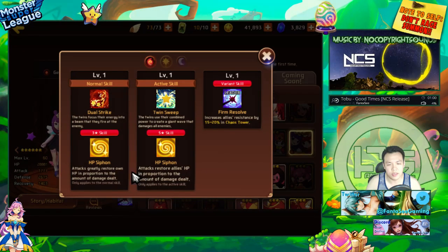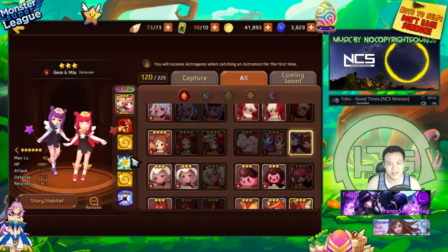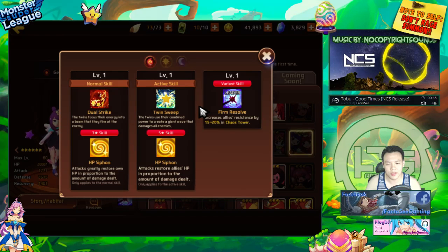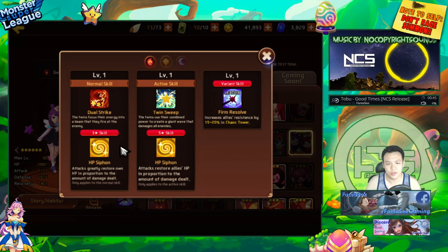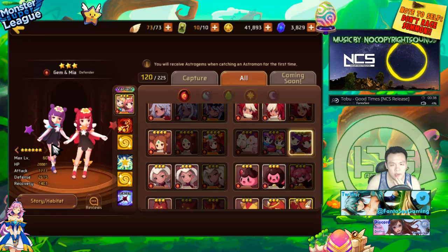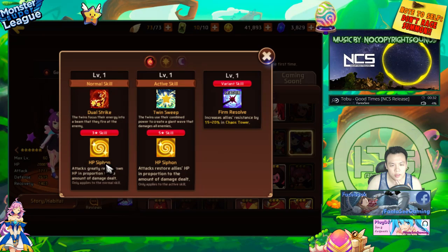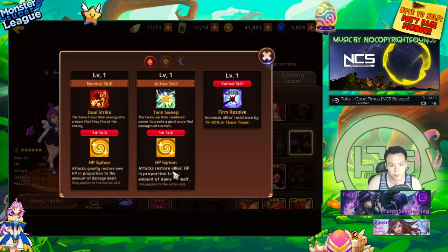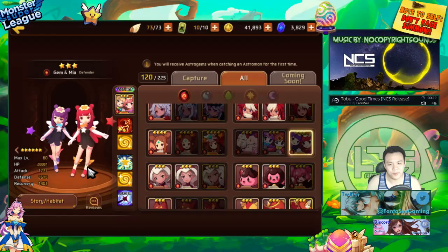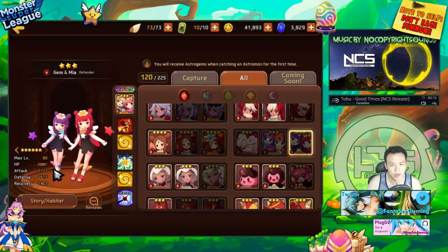She restores HP based on damage dealt, which makes no sense because you need to be able to do damage in order to sustain. I thought she would have been a really nice monster for Golden Speed 9, but from the looks of this I don't think it's going to be that good. She's basically like a Snowy because she also restores allies' HP and she's fire — it might work, but I'm not sure. This can still heal a little, and this can maybe heal a lot if you gem her with full attack or maybe crit, crit double attack — that could work because she's already super tanky.